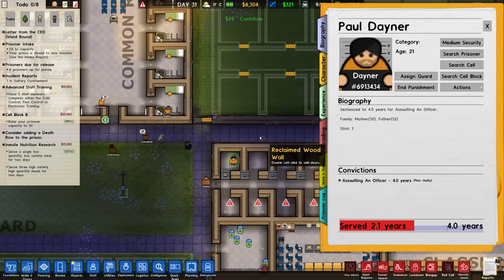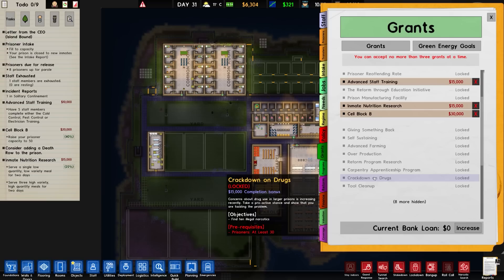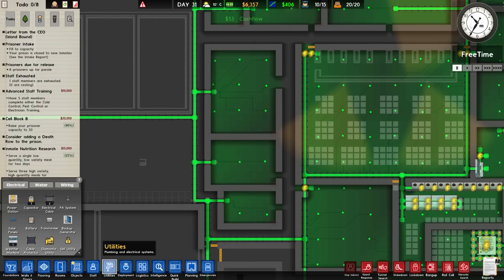Looks like Paul Dana, prison number 6913434, sentenced to four years for assaulting an officer, is currently in here because they had weapons on them. I would like to do things like tool clean up but you need at least 40 prisoners, and 30 to 40 prisoners for crackdown on drugs and things like that.